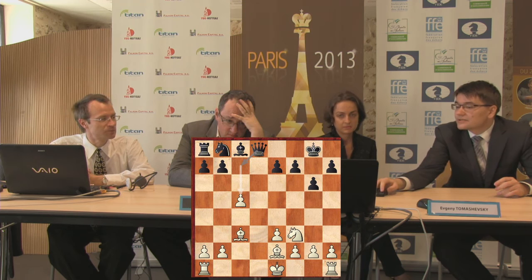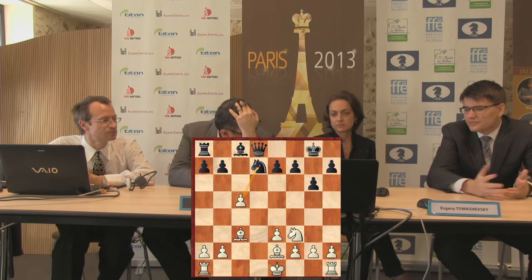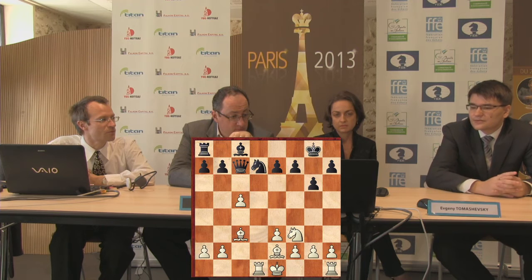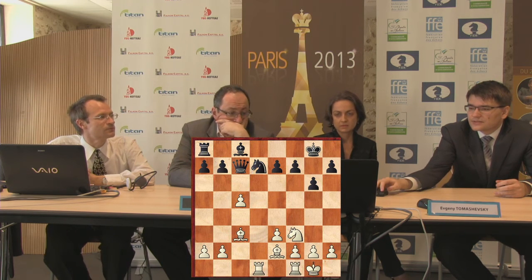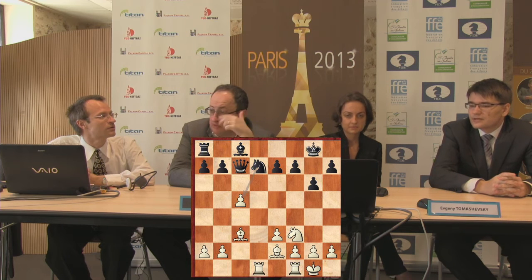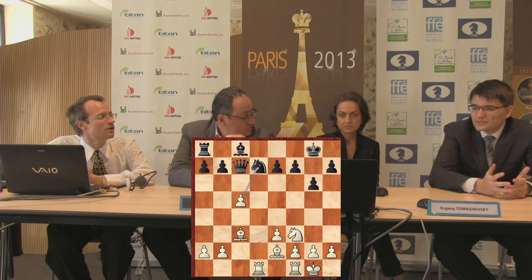But after Nd7, I suddenly realized that after b4 you can play... and probably before that you can simply play f5. And Rd1 is the principal continuation, and then Qc7. And here, if I play b4, Black can simply play b6 and I have nothing. So probably I played Castling, and here Black... and Qc5 — was it possible or not? But I think after Qc5, only White can play for a win. Rd2, doubling on the d-file — I wanted to get this type of position.